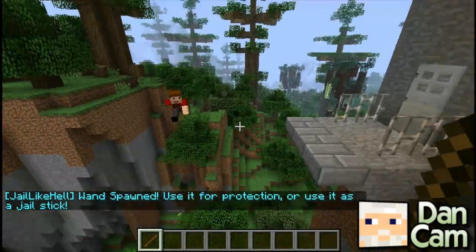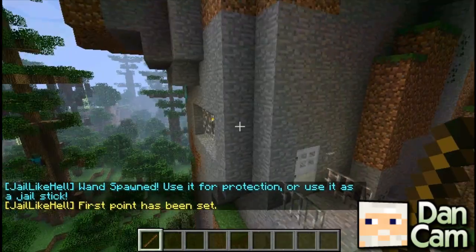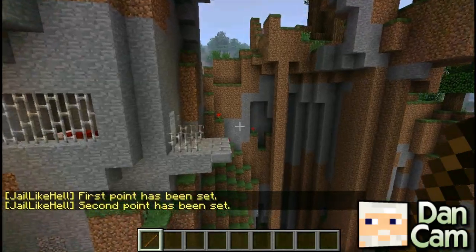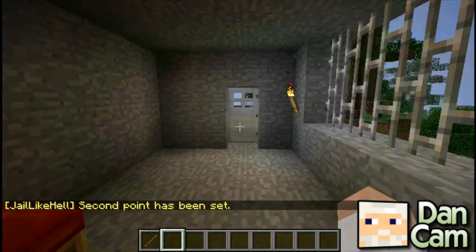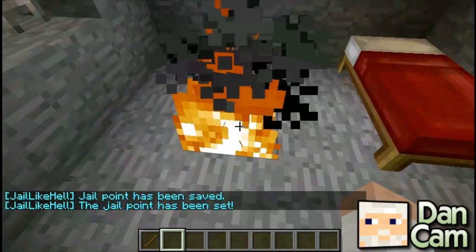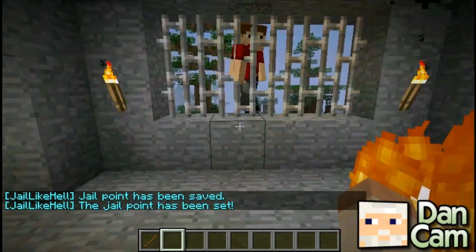This works just like WorldEdit — you select one point by left clicking and then the other point of the jail by right clicking. Then you'll need to go inside it. Walk inside and then do JLH set jail. So that's where the jail location is set — whenever you jail someone, that's where they'll go.